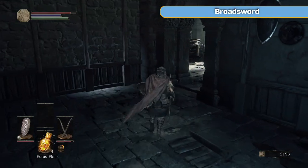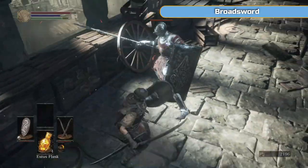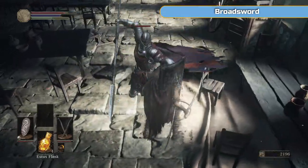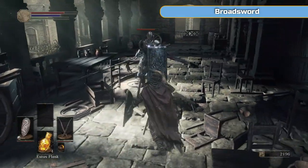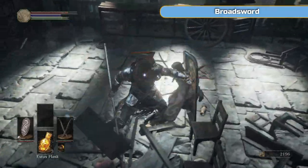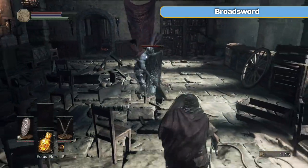So these Undead Hunter Charms that were just picked up here — these are the things we will use to farm a mimic chest later on to try and get the Symbol of Avarice. It used to be a guaranteed drop but I don't think it is in this one, though you can farm for it. What the Undead Hunter Charm does is basically put the chest back to sleep, and you can re-roll what's going to come out of the chest almost.